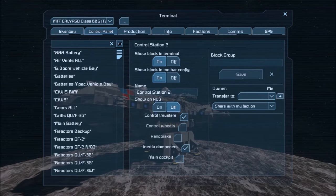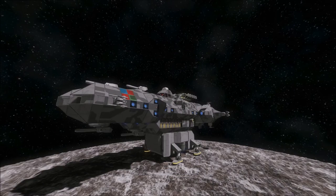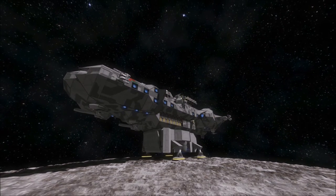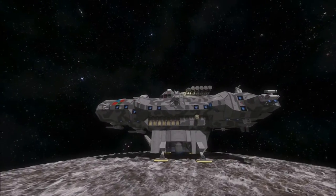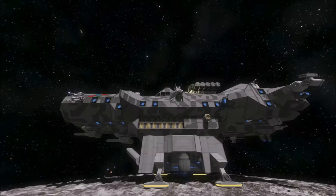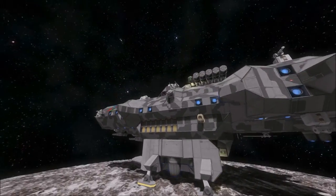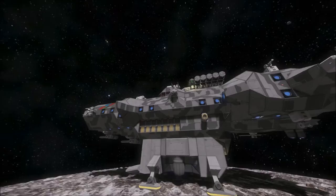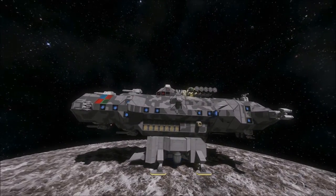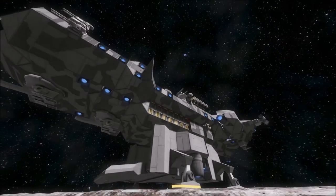Now we can deploy whatever APC we have in there. The ramp slowly opens, and while it opens I want to tell you some things to take into consideration. First of all, large thrusters on both small ships and large ships are a must if you want to have any kind of flight capability on planets. You can have a large cluster of small thrusters, but at least in my experience I've found that the large ones make more sense — they offer more thrust. I think we need to change the angle of that ramp.